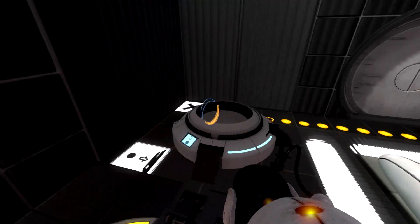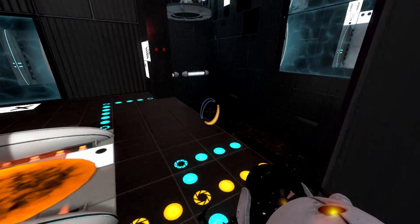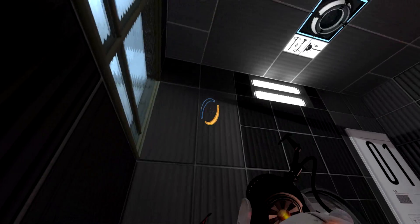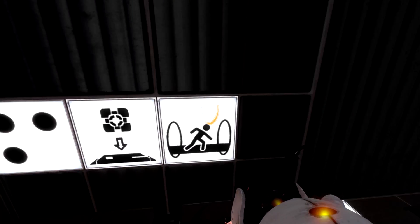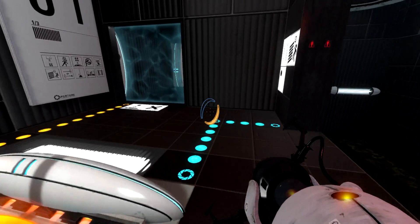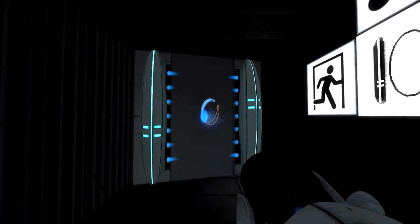There we go. Okay, I'm figuring things out. Does that drop something somewhere? No. I guess I need a ball. I also need a cube to set on that. See, they want me to put a cube on the button. Let's see if I can't... What does this actually activate?